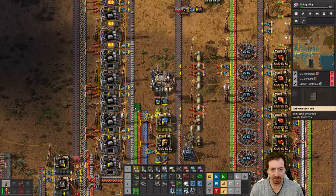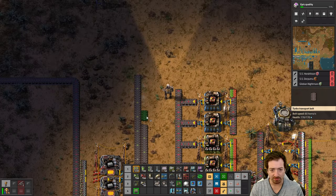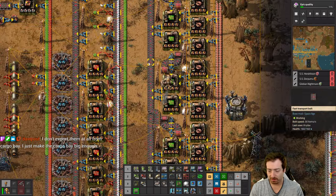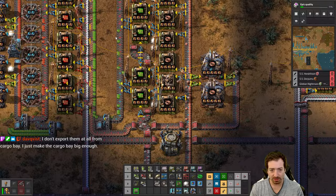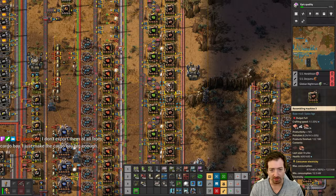I think I want to make modules off of this belt of stuff. So let's redo this build. Now that we have cliff explosives — wait, did I forget to import those?